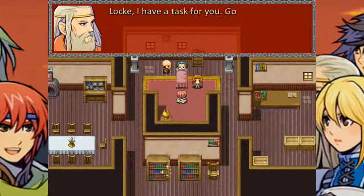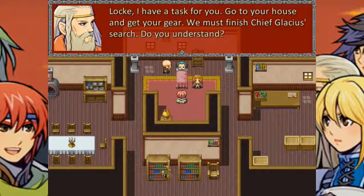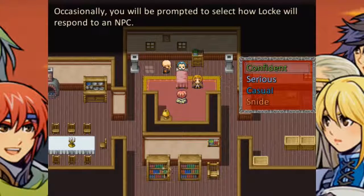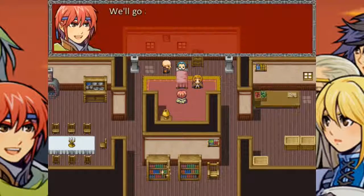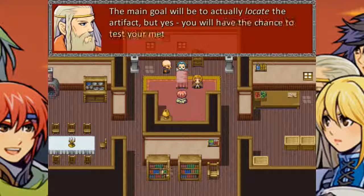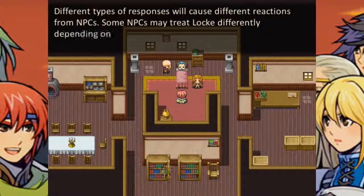Perhaps it still is. Look, I have a task for you — go to your house and get your gear. We must search with Chief Glacius. We'll go and beat up some undead for you, Chief. The main goal would be to actually locate the artifacts, but yes, you'll have the chance to test your mettle. Different types of responses cause different reactions from NPCs.